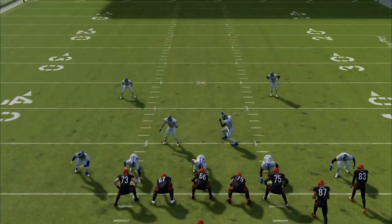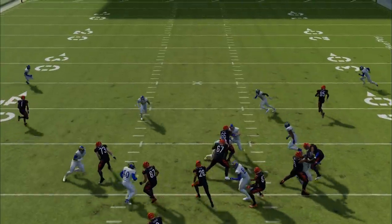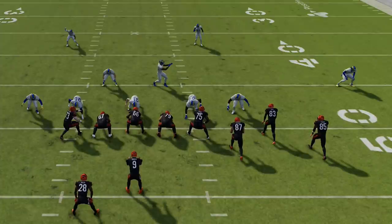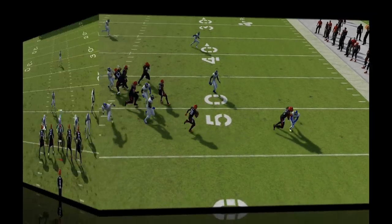In Cover Four, only the cornerbacks drop back — so it can still be beaten outside on run plays, but the safeties will drop down and make plays inside. Cover Two is weaker up the middle because of how the safeties react, but stronger outside: the cornerback plays down to the zone to prevent outside runs and control that lane. So Cover Two is weak up the middle but strong against stretches, tosses, and any outside runs.